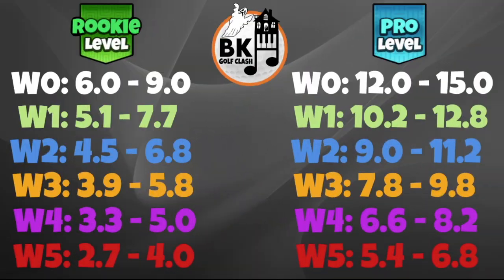Here are the wind ranges. First of all, Rookie and Pro — these may help you influence where you're going to play. You can see wind zero six to nine for Rookie, and 12 to 15 in Pro. And beneath them, the wind ranges — you are going to get these actual in-game ranges according to the wind resistance ball you are using. Now we're going to take a look at Expert and Master.